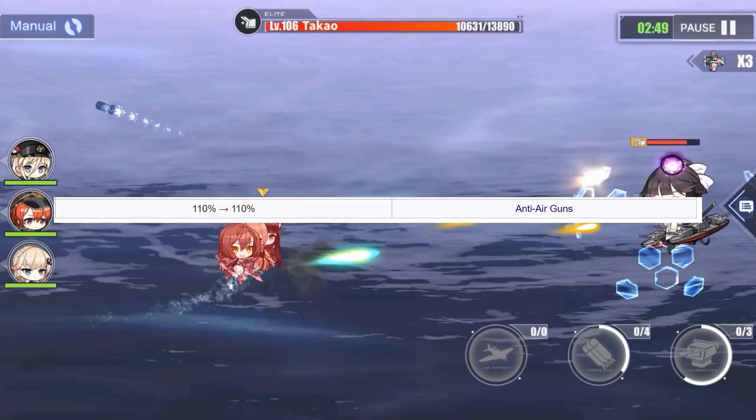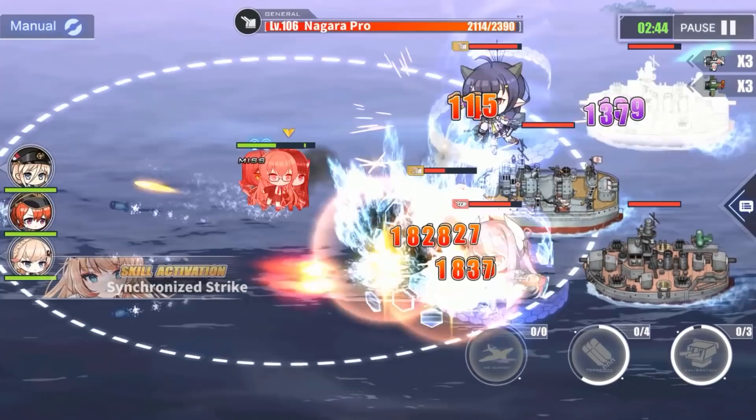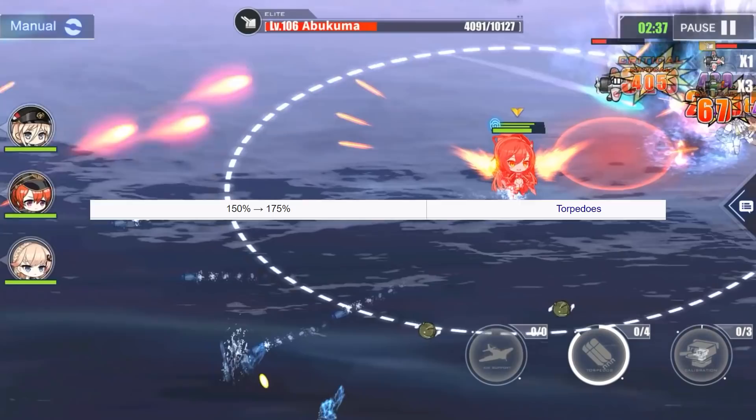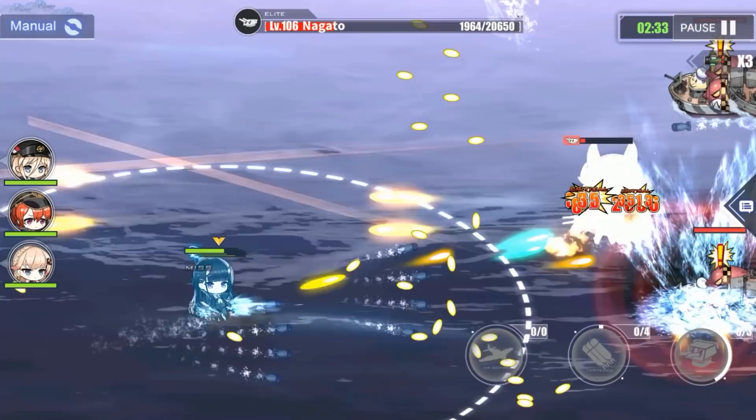Next we have the torpedoes. Yes, this ship has torpedoes, to make it even better. She has one of the highest torpedo damage values for a light cruiser — even the highest if you don't count retrofits. She also has pretty high torpedo efficiency, so building this ship for torpedoes might actually work out. Don't ask me if it's a good choice, but it is a possibility.